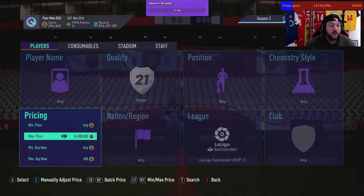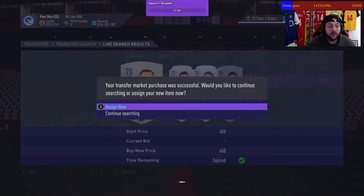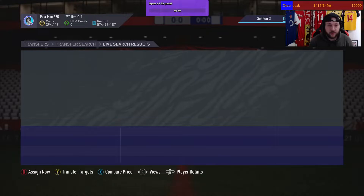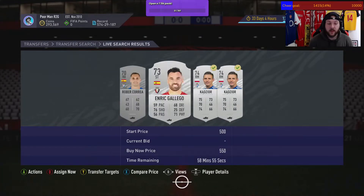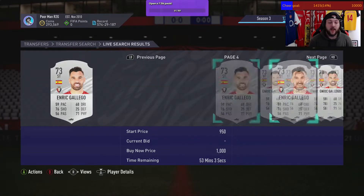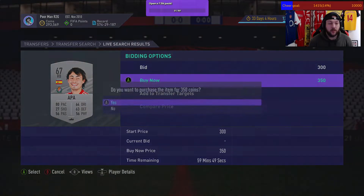Back to the sniping filter — anything under 450 is perfect. I missed one there, but let's check his price: 450 buy, sells for 900, so 800 coins profit — you've doubled your coins before tax. Back up again, we know he goes for 800, so we buy him. This striker we got for 550, sells for 900, so we made around 400 coins before tax on that one.